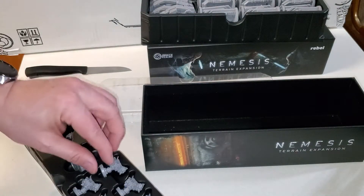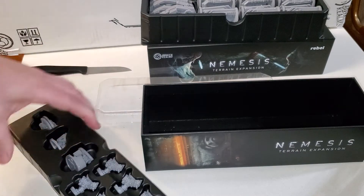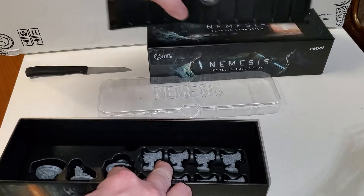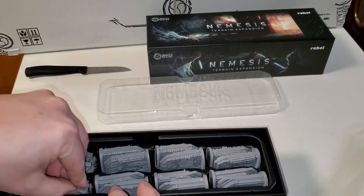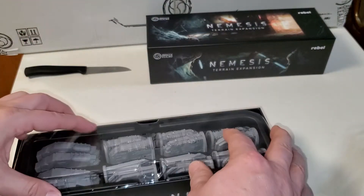Let's pop them back in. Goes in just like that. Here are our characters back in the box again. So that is the basics of what you get in this expansion. This is a pretty small expansion — really heavy, lots of big chunky plastic pieces. Nice little Nemesis box, goes over the top.